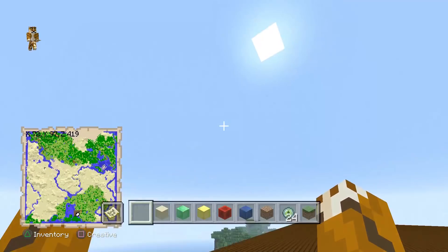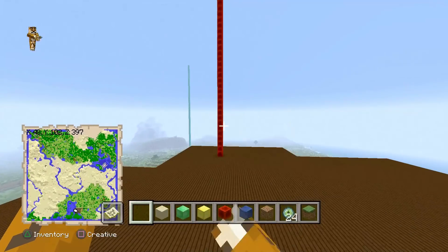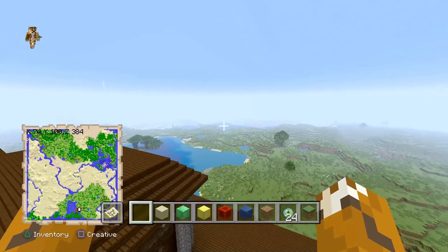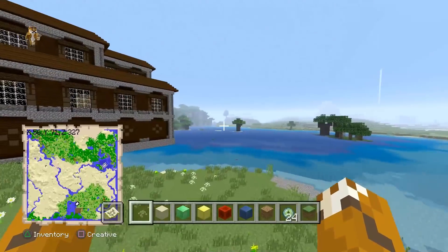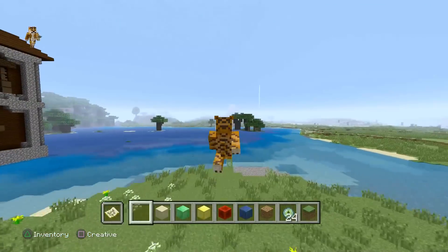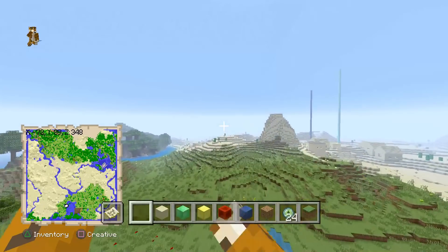Either one works, but I definitely recommend small because on Xbox edition — like the Xbox One — if you set it to small you're going to get a few more things like a stronghold. This map does have a stronghold but only on the Xbox One for some reason. I can't find it on here, I don't know why. I'm going to keep looking. All the coordinates for everything will be down in the description below.